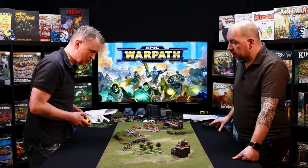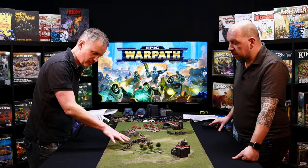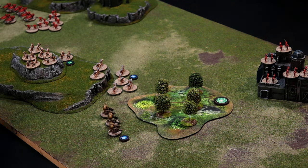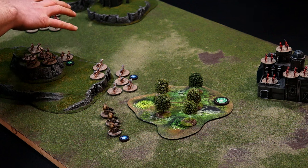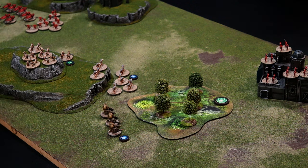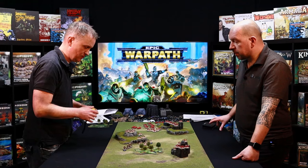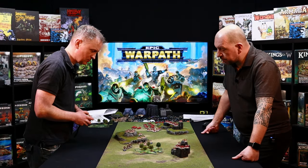So if we move these guys just to show what that looks like. I've got my striders here — these have got a sprint. My leapers here have also got a sprint order because they really like to get into combat, and my goals here have got an advance. Now the only way you can get into combat is with a sprint action token anyway, which is why these guys have got it.